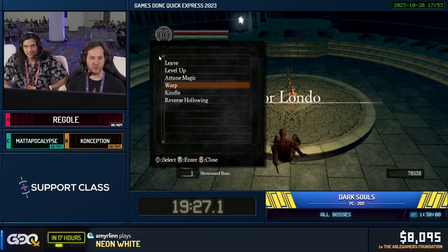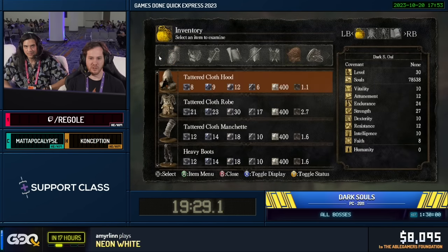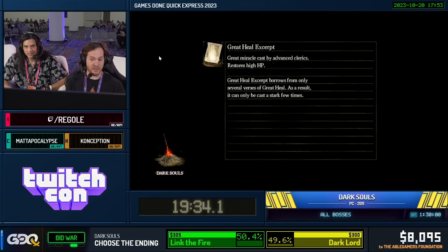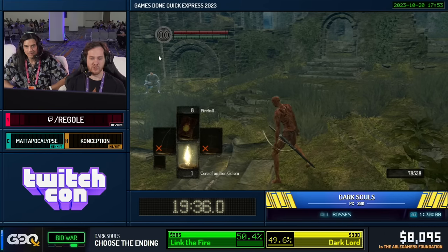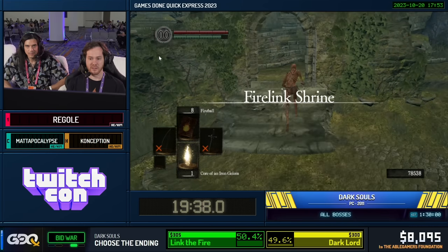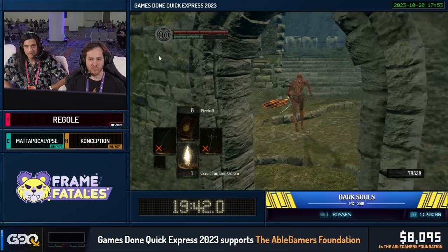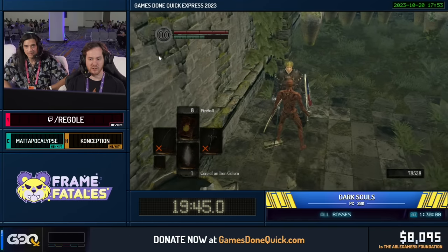We're warping back here just to set our bonfire, and then we're going to warp to Firelink. Now we're going to take care of a boss called Stray Demon. But before we go to Stray Demon, we're going to stop at everyone's favorite NPC, Petrus, and buy a couple things to do some glitches later on in the run.